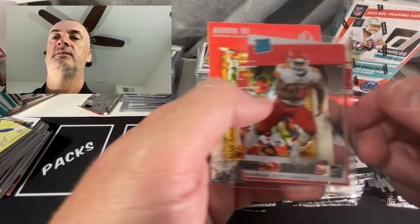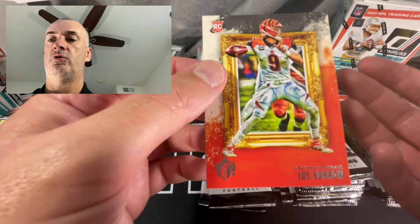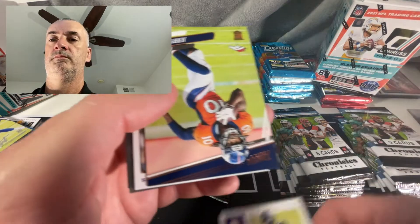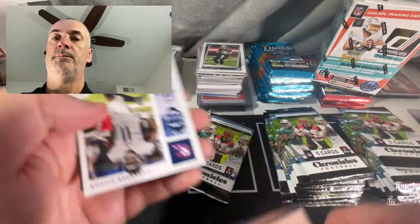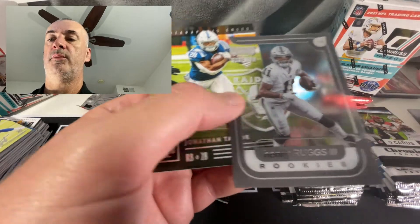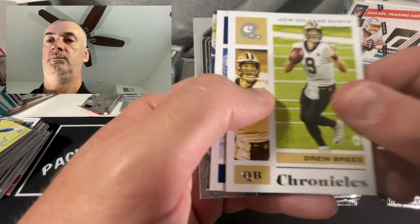We'll have to wait and see on Jordan Love - they got off to a slow start in their first game and the calls were coming already, but they've rebounded as of the time I'm recording this video. C.D. Lamb pink rated rookie, Edwards-Helaire, and another Joe Burrow Gridiron Kings. Brown, Judy, base pink AJ Brown, Playoff Momentum rookies, Rugs, and a Jonathan Taylor. Last pack of blaster number three - base Jacob Blake.